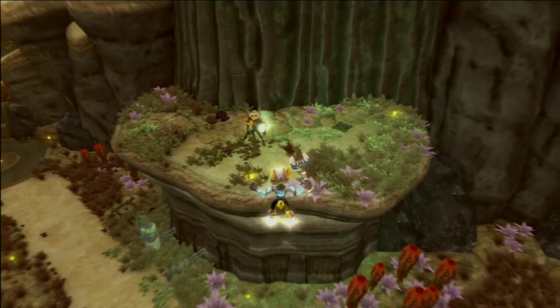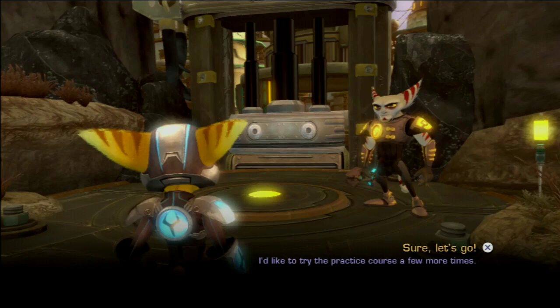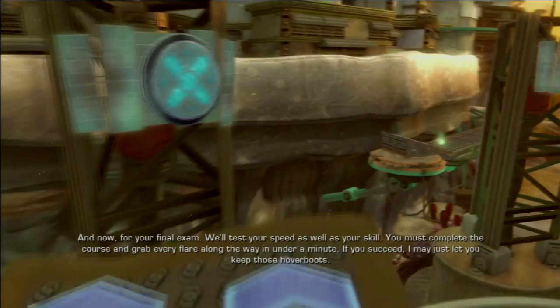'Well done — you're a faster learner than your father. I have one final test set up over there. Are you ready?' 'Sure am.' 'All right, follow me.' Now for your final exam: you must complete the course and grab every flare along the way in under a minute. If you succeed, Azimuth may just let you keep those hover boots. Challenge accepted!